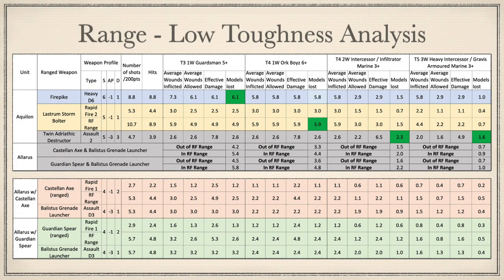At Low Toughnesses, we will compare against Toughness 3 Guardsmen, Toughness 4 Ork Boys, Toughness 4 2-wound Intercessor Marines, and Toughness 5 3-wound Heavy Intercessors or Gravis Armoured Marines. Per 200 points: Aquilon Firepikes have 8.8 shots; Lestrum Storm Bolters have 5.3 shots out of Rapid Fire range and 10.7 within; Twin Adriatic Destructors have 4.7 shots. Allarus with Castellan Axes have 5.3 Ballistus Grenade Launcher shots and 2.7 axe shots out of Rapid Fire range, 5.3 within. Allarus with Guardian Spears have 5.7 Ballistus shots and 2.9 spear shots out of range, and 5.8 within.